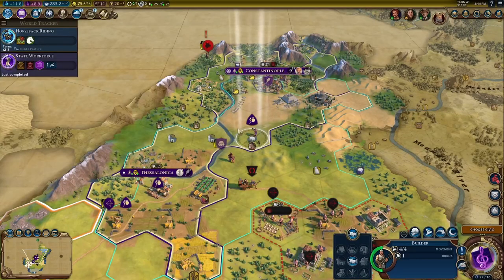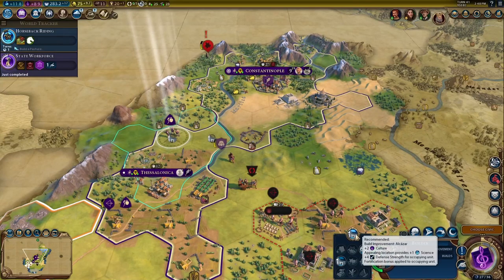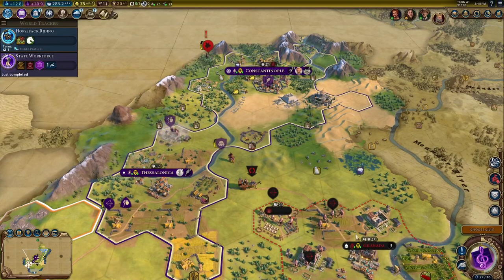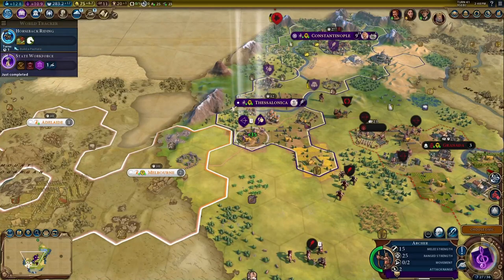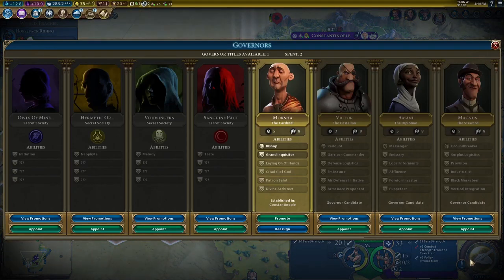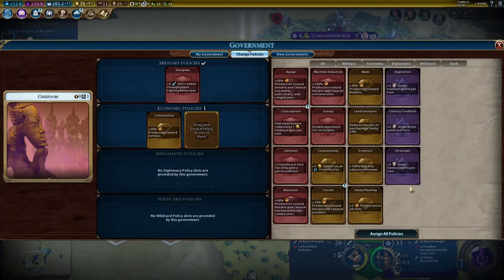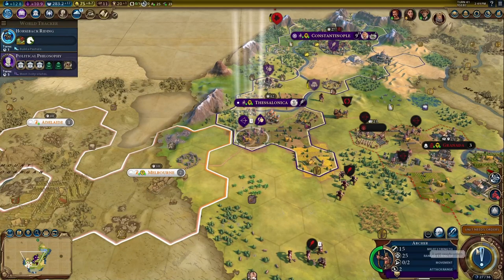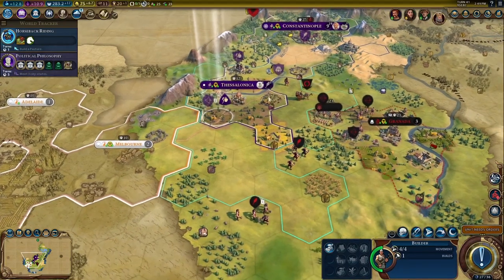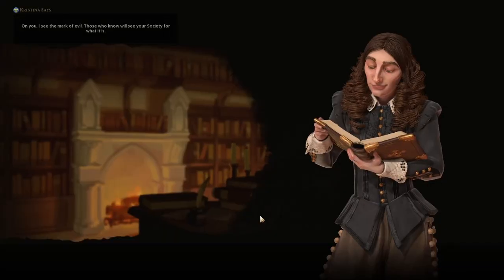Let's get Political Philosophy first. I'm going to join the Isles of Minerva — why not? We have a second economic policy slot to fill just because we did that, so I'm going to go with the bonus wonder construction, especially because we're building the Pyramids at the moment. You boys are going to head back up to Constantinople to build a camp on those deer.